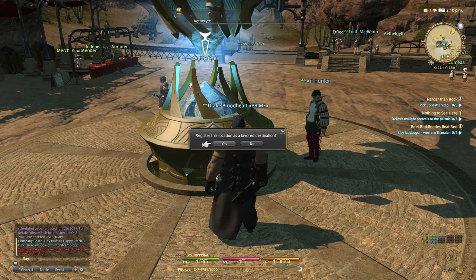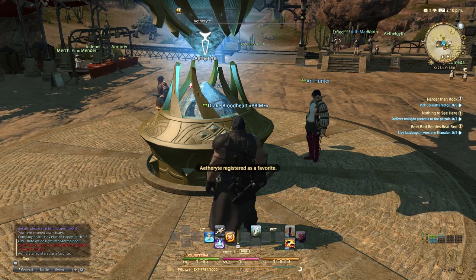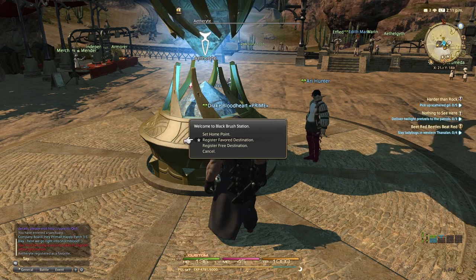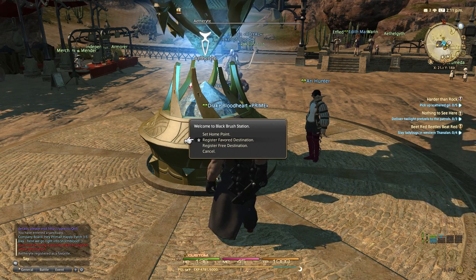Register favored destination allows you to always teleport to this aetheryte at a reduced rate. You can have up to three, and any ones that you've registered as a favored destination show up with a star. They will also show up with this information in the teleport list as well, so you can always see it easily.